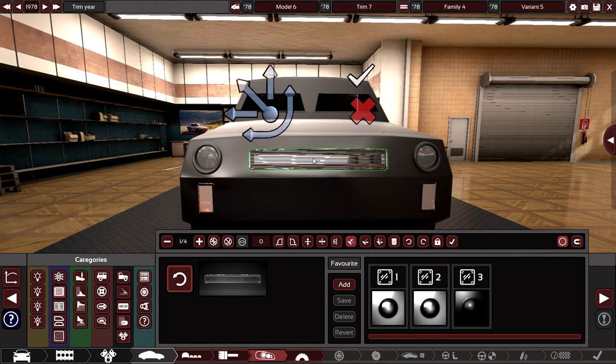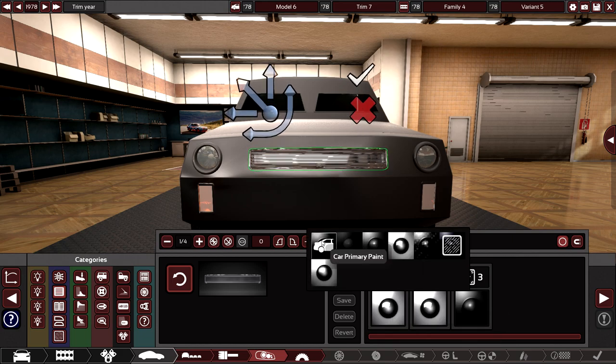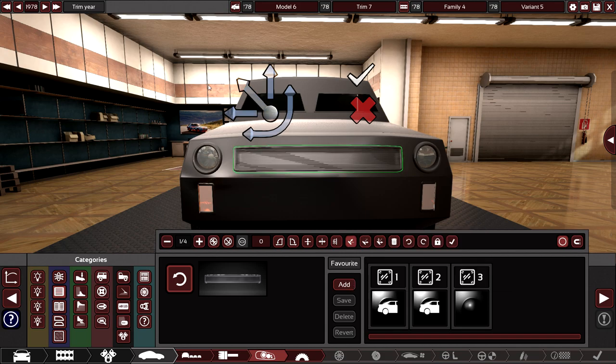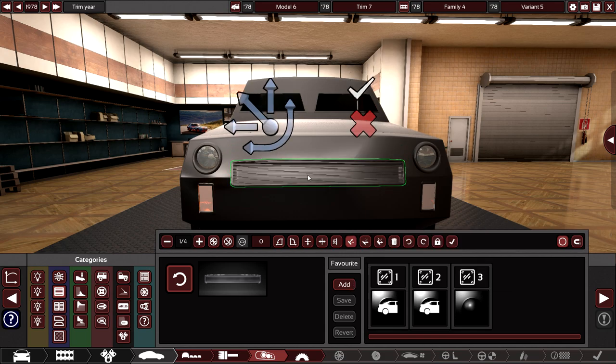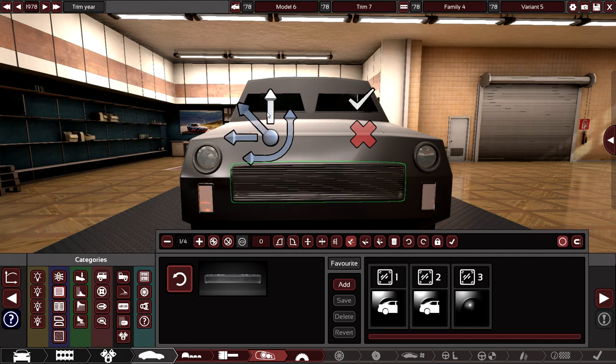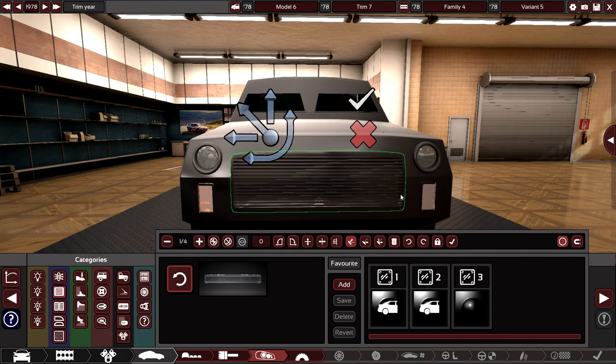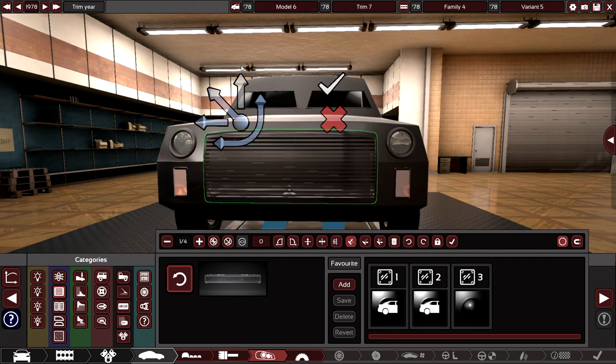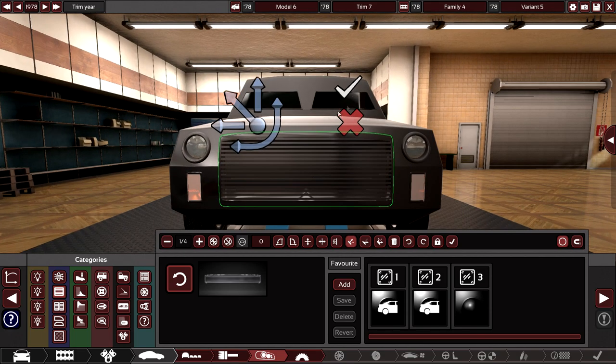Let's try this grill out. First, remove the chrome because you don't want chrome in the military — you can't be seen by the enemy. Let's pick this big, huge, ominous grill design. A little bit bigger, because this V8 needs some cooling.